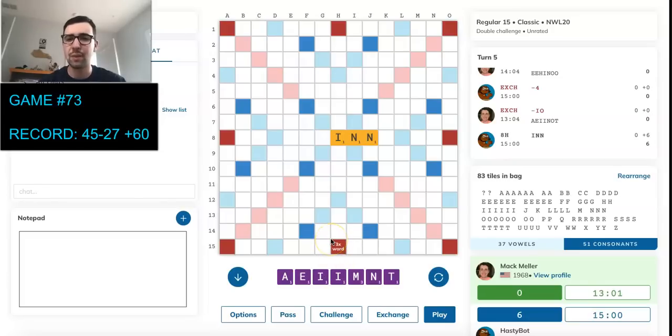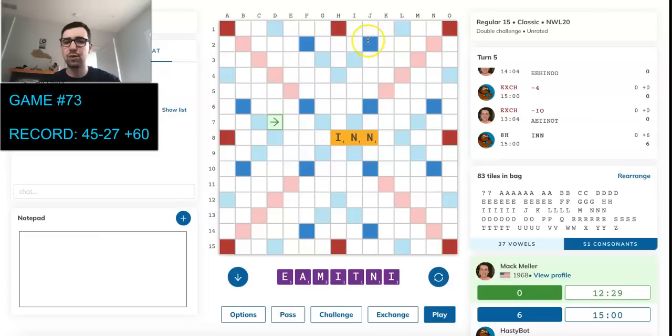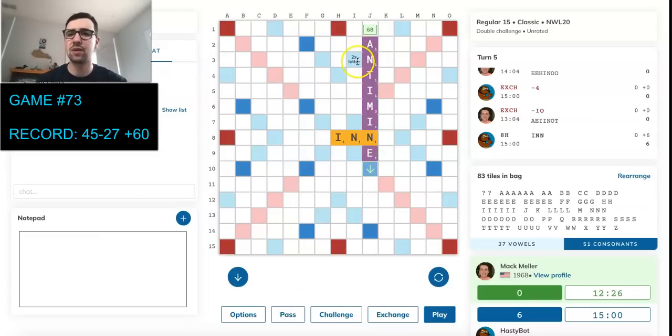This is going to work because we drew Intime as a 7. We also have Antimime through one of the N's. Antimime is 68 and Intime is 70. Intime gives back a spot where if he pulled a K, H, or W, he's going to score a lot. This spot under the I in Intime could potentially hurt us, especially if he pulled an F. So it may be worth giving up the 2 points to play Antimime, just because it doesn't give back any big hotspots.